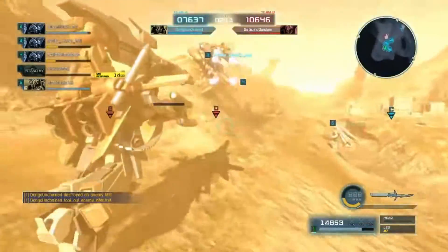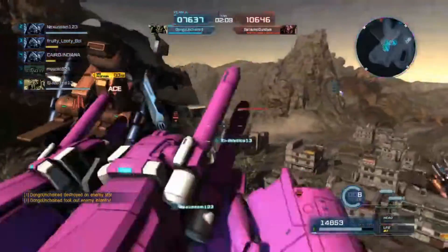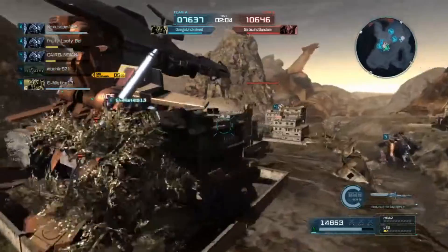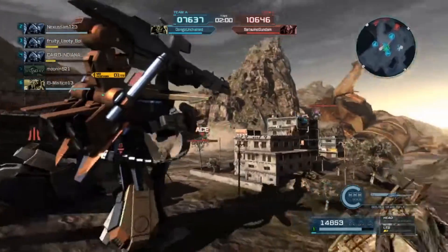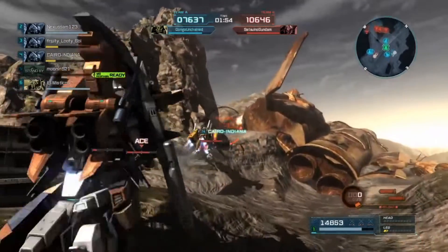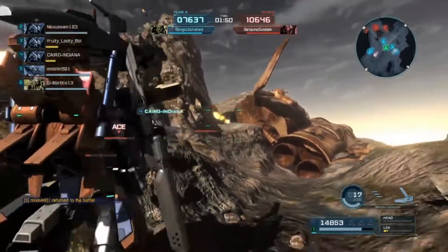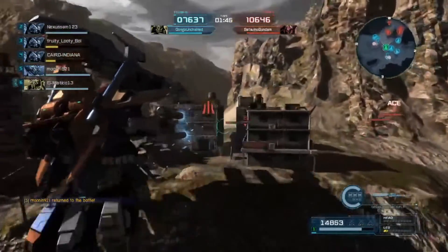I guess that Dovenwolf was wanting Nexus to kill him. There's plenty of times where I'm low on health and I try to bait the enemy team to kill me and not the enemy ace. I guess the Dovenwolf was charging straight towards Nexus — he wanted to tackle him, but then his leg's broken. You know what? He's gonna get a beam rifle up his ass. Suppressing this little corner here, keeping them at bay.